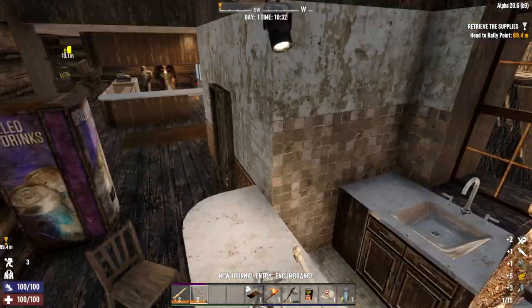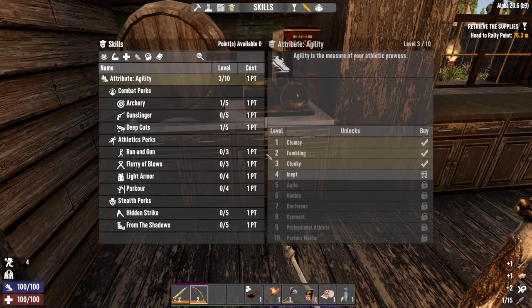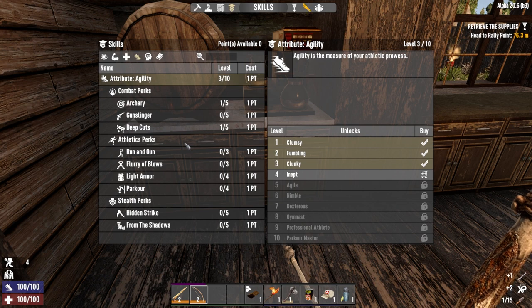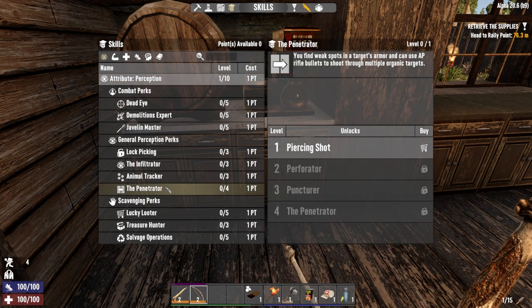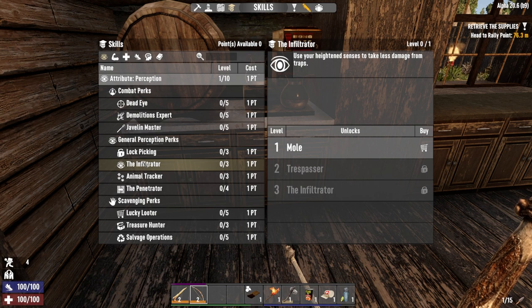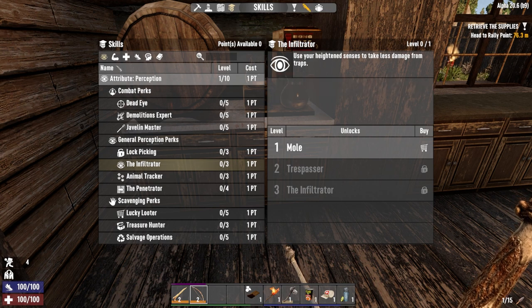We could probably work on food. I'm not sure yet what I'm going to do for my second focus. We're going to be doing agility, of course, for the bows and the blades. But if we are going to do bombs, where is that? Demolitions expert — that's under perception, which also has lucky looter, treasure hunter, salvage operations, lock picking, and penetrator perks. I don't think that works with arrows — it says only AP rifle bullets shoot through multiple targets. That's unfortunate. Infiltrator: use your heightened senses to take less damage from traps, loose board traps and landmines trigger half a second slower, take 20% less damage from landmines. How have I not looked at this one before? So that's perception — we'll get a little bit perceptive.